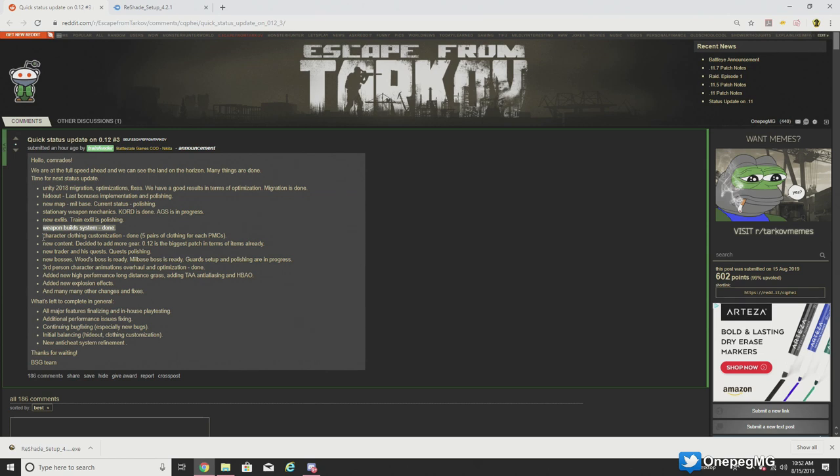Character clothing customization is finished — five pairs of clothing for each PMC. New content: they decided to add more gear, and again another reiteration that 0.12 is the biggest patch in terms of items. There's a new trader and his quests are getting polished. New bosses — the woods boss is done, the mill base boss is done, they're working on the guards. Third person character animations overhaul and optimization is done, and they added new high-performance long-distance grass.